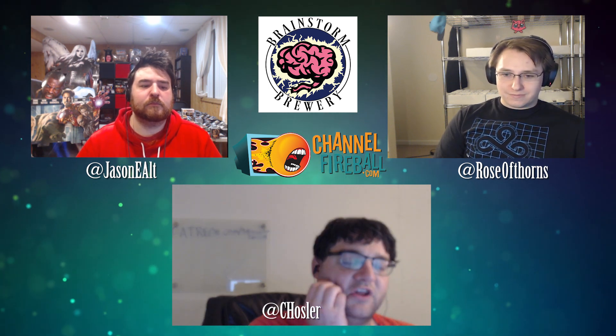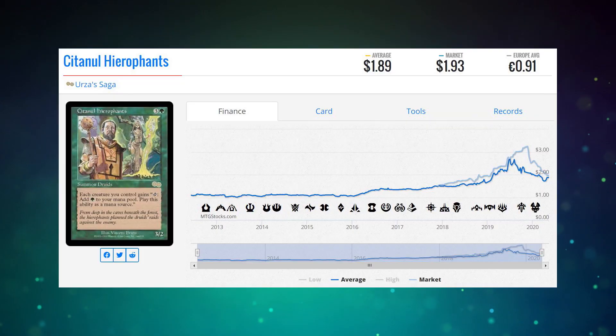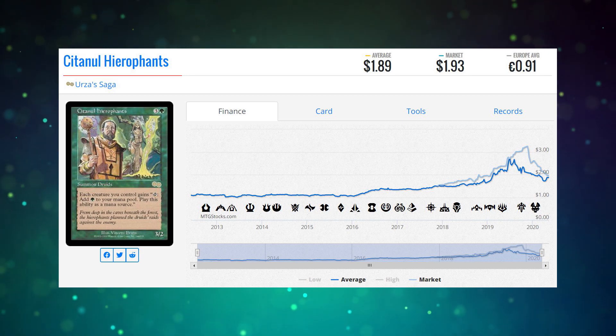If you don't have 300 dollars to drop on one, I'll jump in first. I wasn't aware of this card before we talked about it before the cast, but it seems great for this. Sentinel Hierophant — it's a rare from Urza's Saga, which is Urza's Gears for those following along at home. It's two dollars. It's a four-mana 3/2 green creature, but it gives each creature you control: tap to add one green to your mana pool.